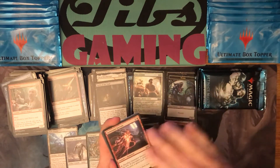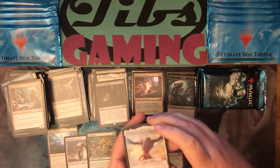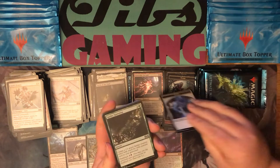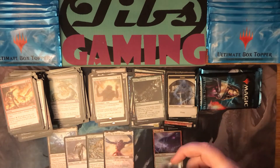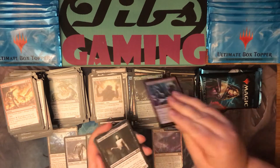Foil Generator Servant and Ulamog — our fourth mythic in this box. Foil Spider Spawning and Daybreak Coronet. Foil Mad Prophet and Tasigur.